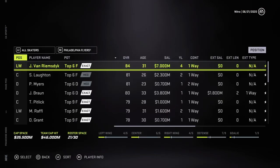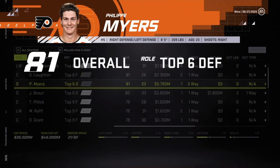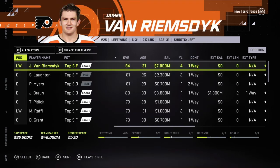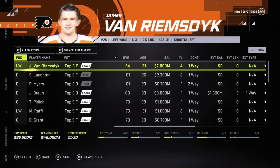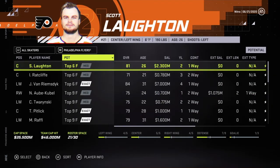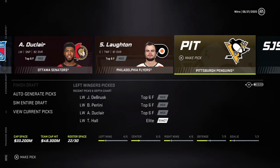Philadelphia — Lawton, Myers. Myers: 81 overall, top 6D pairing 3. I don't want to go for JVR, I don't want him in. Isaac Radcliffe — pretty sure he'll struggle for a lot.